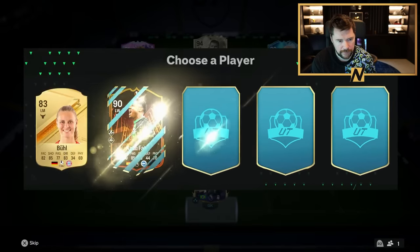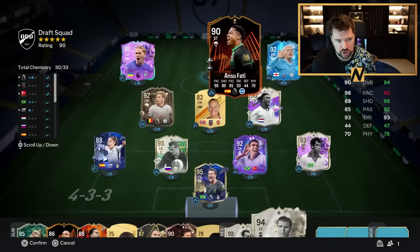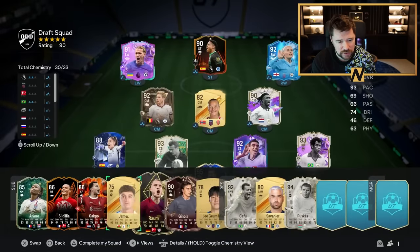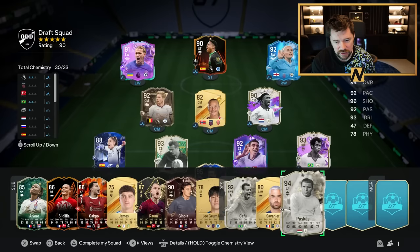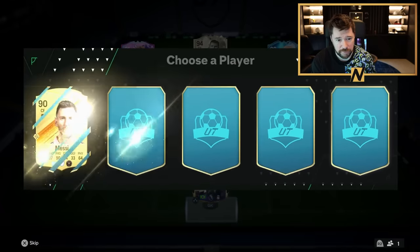Three picks to go. Ansu Fati does have striker and will give us extra chemistry, and we don't have that card type. We actually have this — oh, it is the same Europa League. And it didn't even give me the extra chemistry. Oh damn. Well, that is my bad.